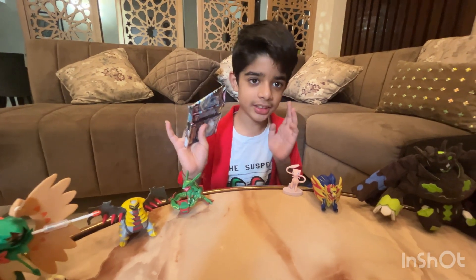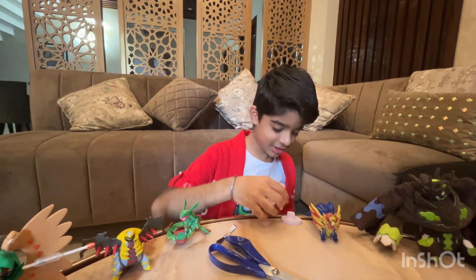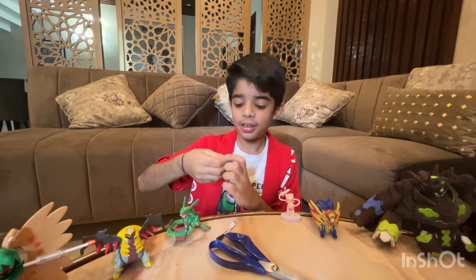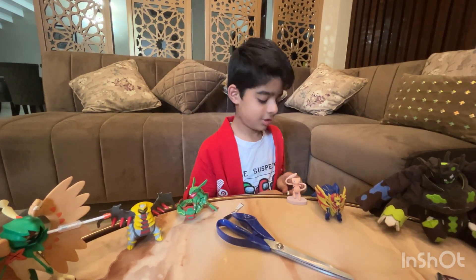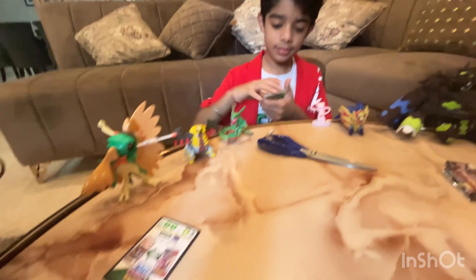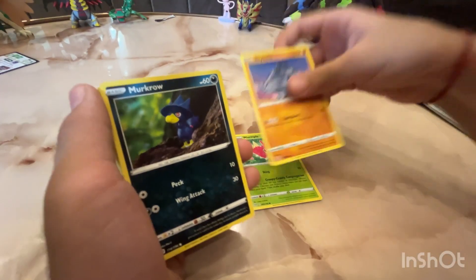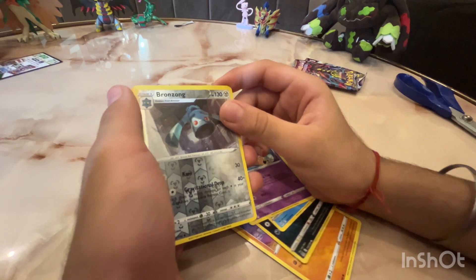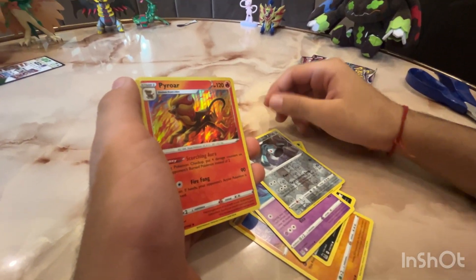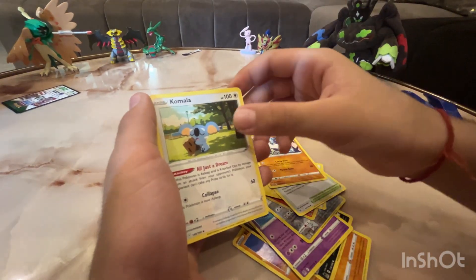Now let's open it. We have opened the pack and a code card. Now I will share it and do the pack. A Rampardos or Rihon — it looks really cool. A Murkrow, a Horsea, a Mawile, a Bronzong, a Kecleon, Lightning Energy, Lost City, Carbink, and a Komala.